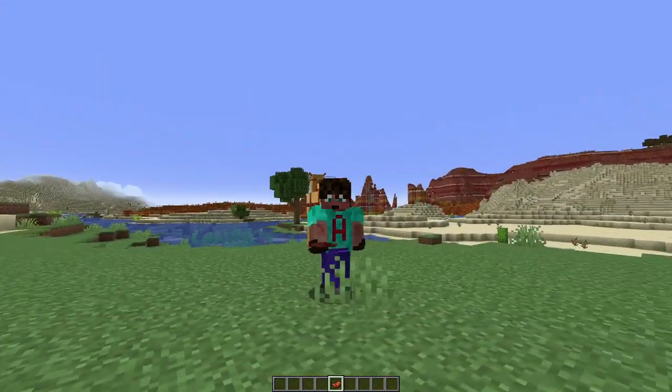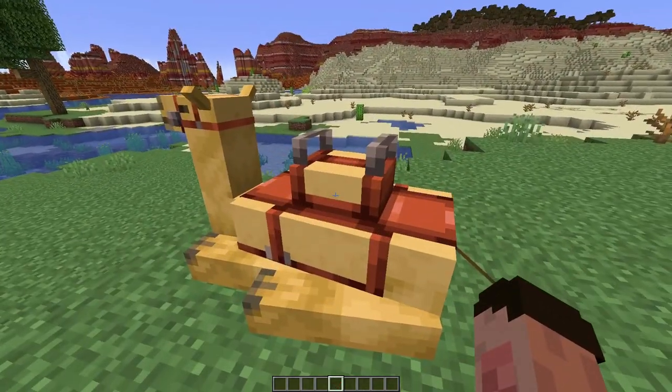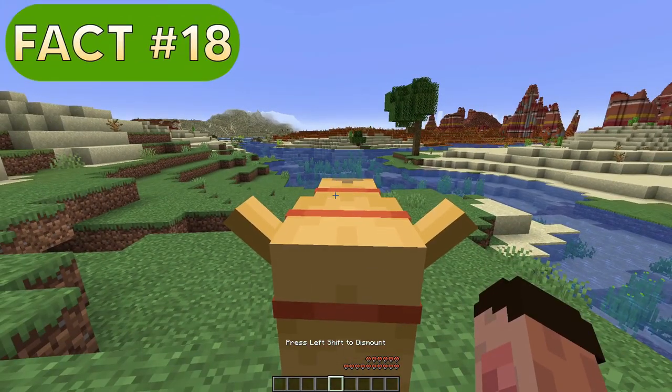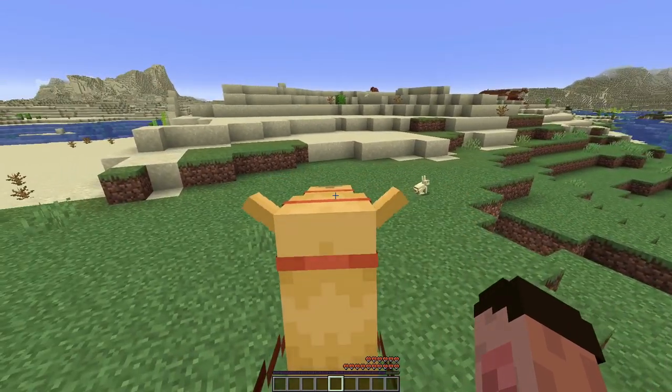You've now got your very own ship of the desert, when it wants to stand up, that is. But that's not a worry — if you right-click whilst it's wearing a saddle and move forwards, it automatically stands up. So there is another way to make your camel stand.